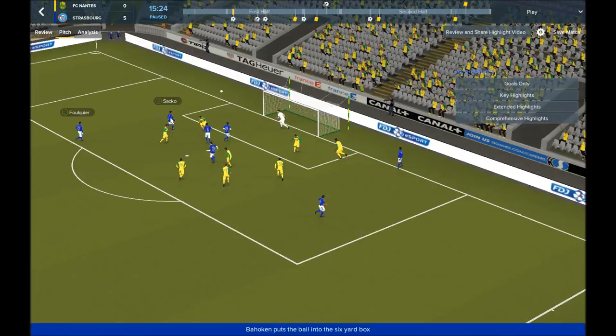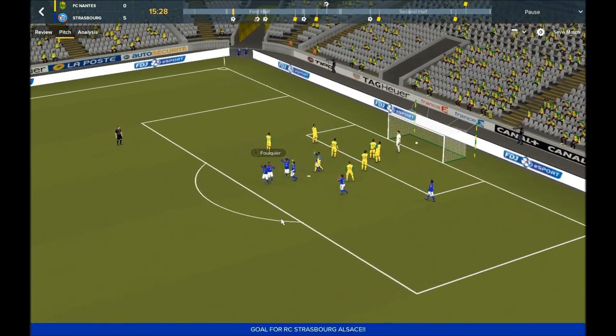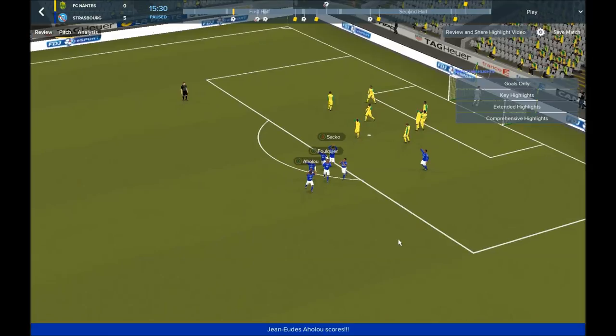There is actually a 6th guy — our left wing back who is also on attacking duty. We have like 7 players in the opponent's box. This is really crazy. He is crossing to our deep lying forward, who passes back to the CM, and he is scoring a goal. Really crazy tactic — a very very offensive tactic. You are going to score a lot of goals, but at the same time your opponents are going to create a lot of chances. But actually this tactic works really well.